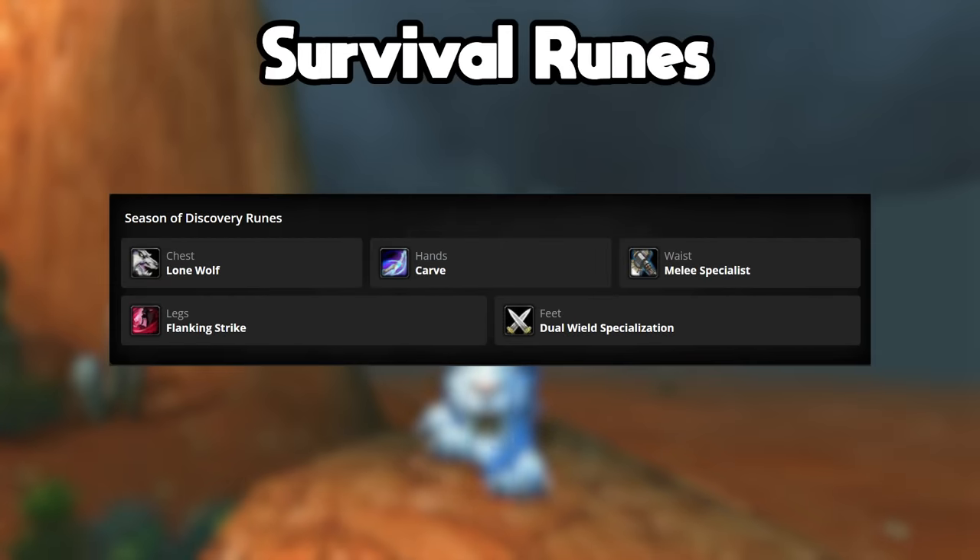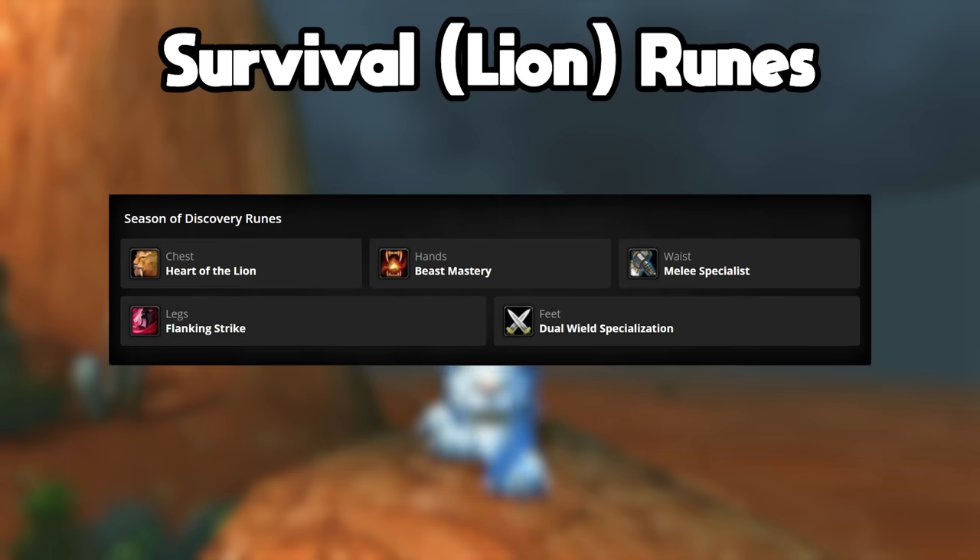You're just swapping out your Chest Rune and Glove Rune for Lone Wolf and Carve. This will be the highest DPS build that you can run right now this phase in pre-BiS gear and in BiS gear, but if you are the only Hunter in your group, then you will still want to go with Heart of the Lion and Beast Mastery Runes even if you are Survival Spec. This means you are still using a pet if you are a Survival Hunter, and it will still be more DPS than any of the other builds.